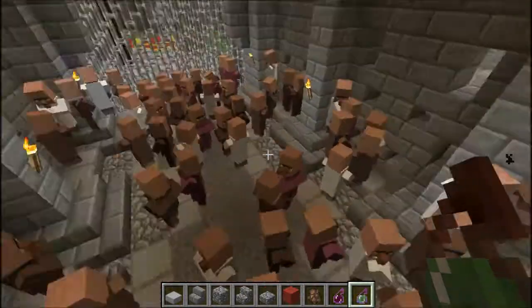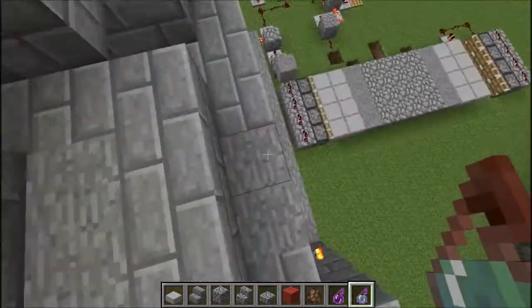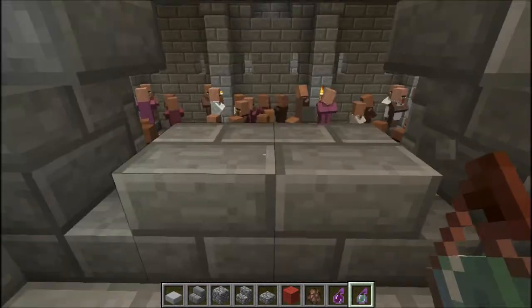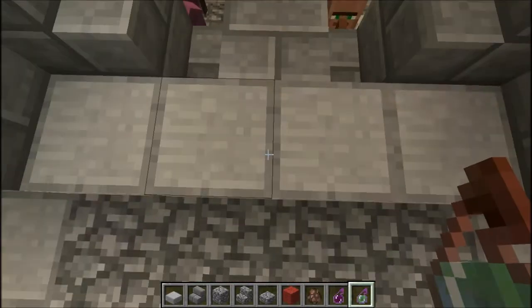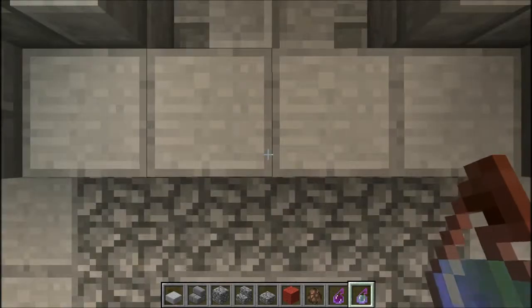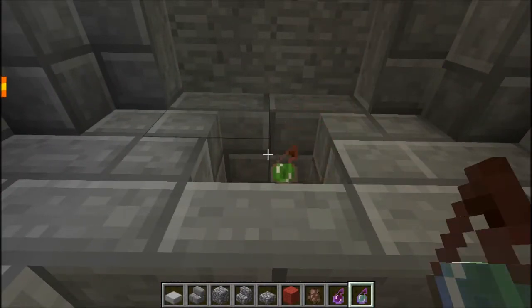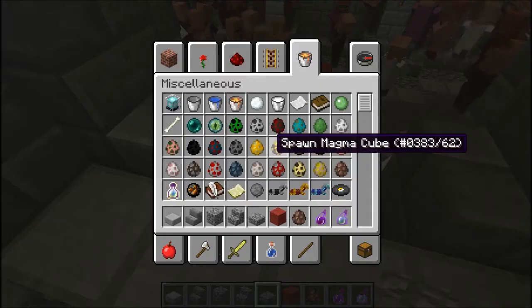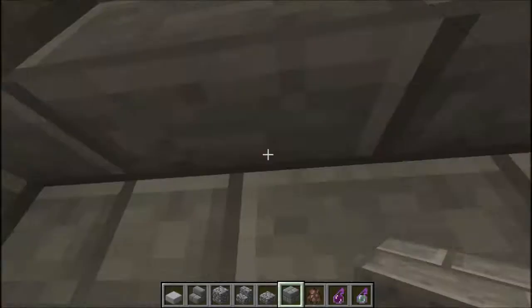Then we'll redo the floor design when we get back. Anyway, this little hole right there is really effective for potions. If you stand on these bits and then just point at the middle of the block, you can easily throw them over. Just another little neat defensive bit.